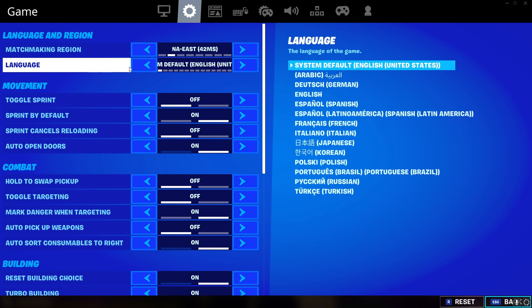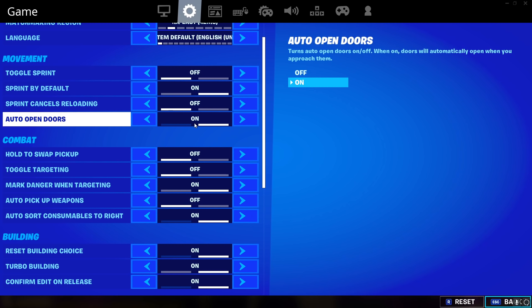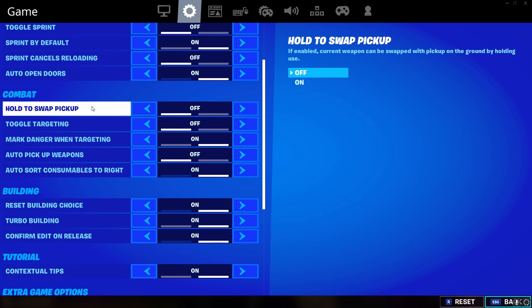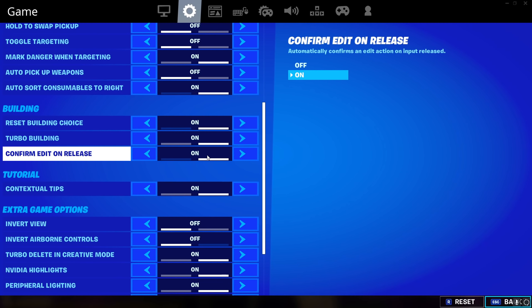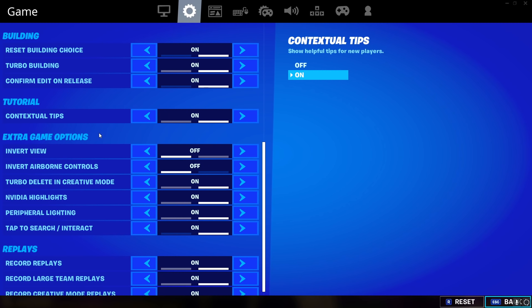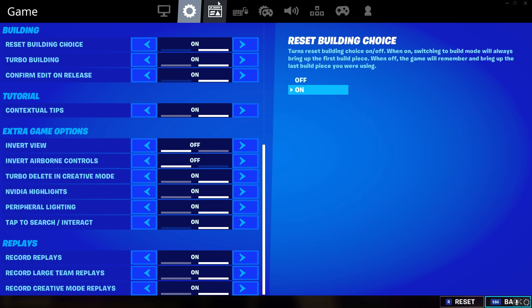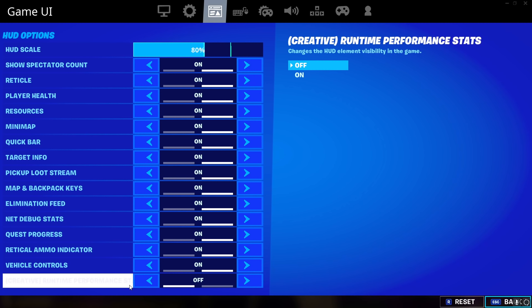These are my game settings: language English obviously, toggle sprint off, sprint by default on, sprint cancels reloading off, auto open doors on — I feel like it's a really good thing to have on. Combat holds: off, off, on, off, on. I do use confirm edit on release — I feel like it's the most alpha thing in the game right now. If you're not using this I don't know what you're doing. I record replays, peripheral lighting on, video highlights on. My game UI: I use 80 HUD scale — I used to use 100 but someone told me it was too big, so I put 80. Basically everything else is on except for creative runtime performance stats.